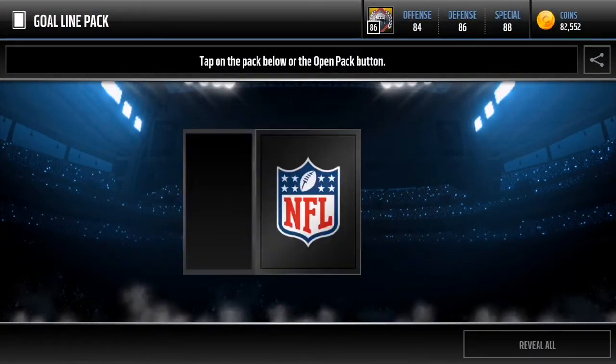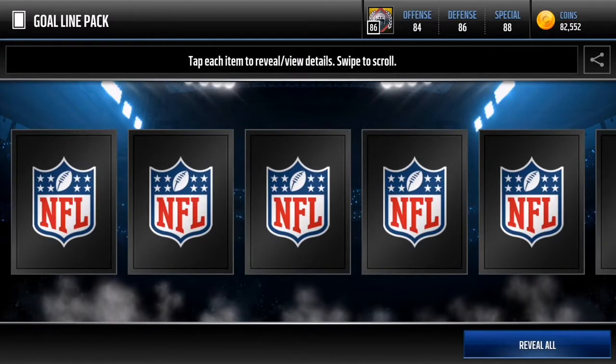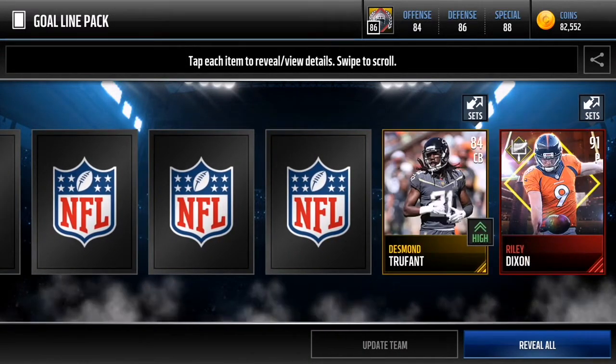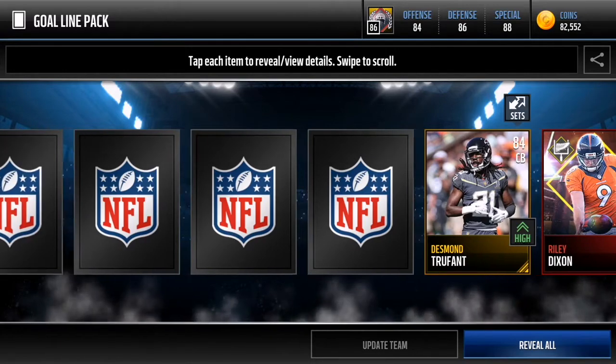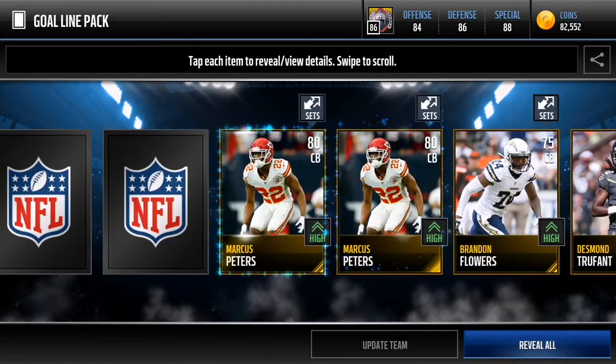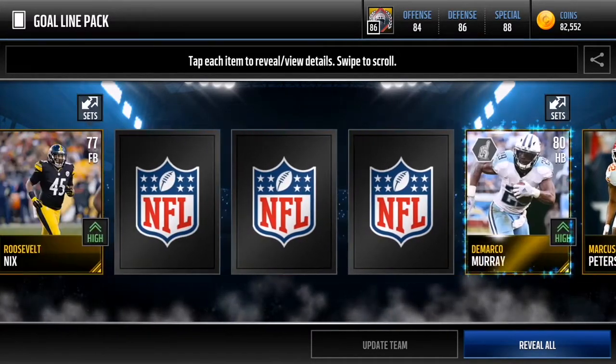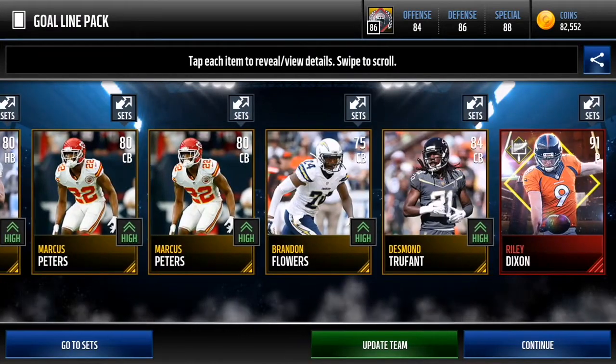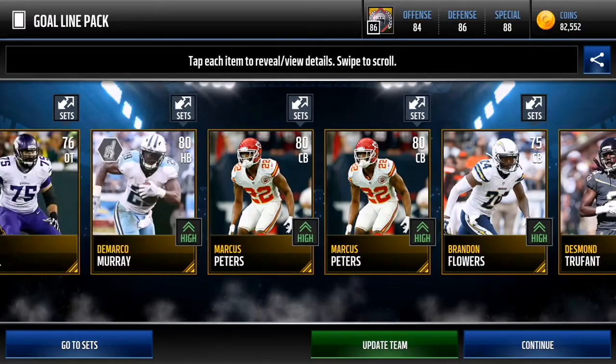Third goal line pack man, final pack of this video. Let's see if we can pull something good for the goofs. Roosevelt... we get Riley Dixon in there — he should be worth a lot because he is a punter. But is that our only elite? We got two Marcus Peters there, that's kind of weird. Yep, that's our only elite of the video. I'm gonna go check all the prices of these players and I'll be right back.